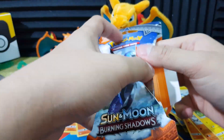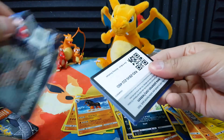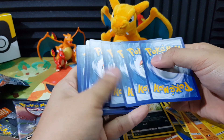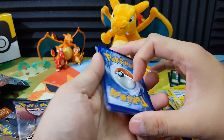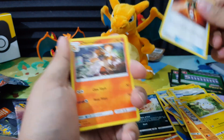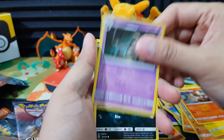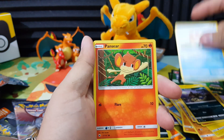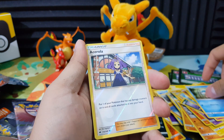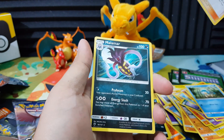And this one would be our last pack. Ho-Oh artwork of Burning Shadow, our last pack. Here's the code card - another green color code card, you're kidding me. So the energy would be Water and Fire Energy. Tormenting Spray, Charmeleon, Dusclops, Alolan Ratatta, Magikarp, Pansir, Cutiefly, Panpour. Acerola as our reverse holo - not bad. And our Ray card is Meltan.